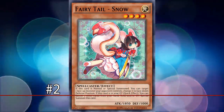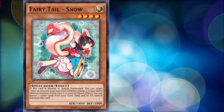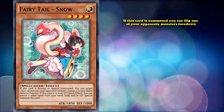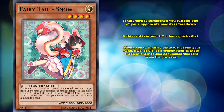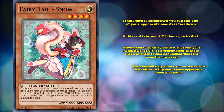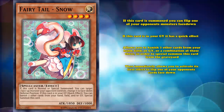At number 2, we have Fairy Tail Snow. This is a level 4 monster which has 2 effects. One of them is: if this card is summoned, you get a Book of Moon effect where you can flip one of your opponent's monsters face down. And also, if this card is in your graveyard, it has a quick effect which allows you to banish 7 other cards from your hand, field, or graveyard, or any combination of those 3, in order to special summon this card from the graveyard, which then immediately allows it to activate its first effect to flip one of your opponent's cards face down.